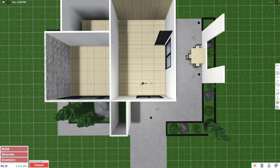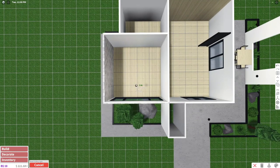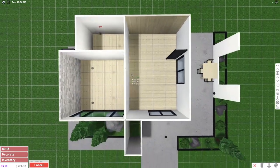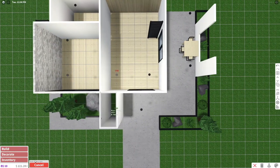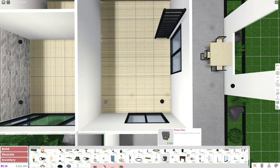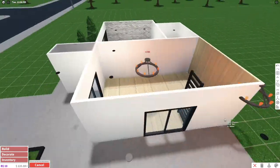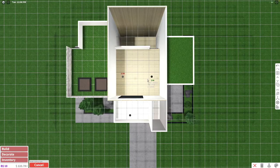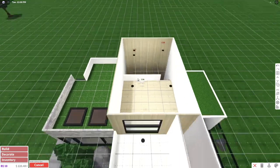Now let's place the lights. We're going to do two sleek lights in the kids' bedroom, one in the bathroom, and two over here. We're also going to put a chandelier right in the very middle. On the second floor, we're going to place four of these lights — one, two, three, four.